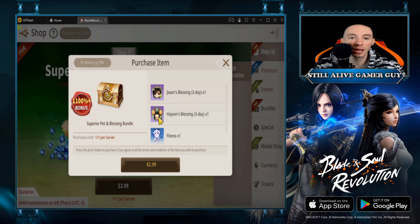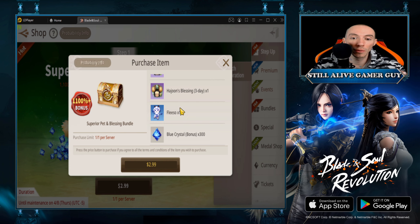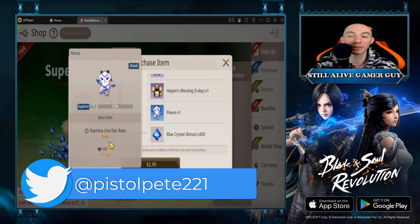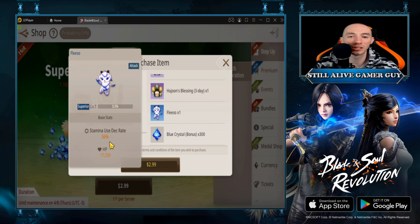Getting those three packs gives you a blessing for three days — more silver, more XP — and a pretty awesome pet. Pets are really important in this game because the stamina system hurts you so bad. The stamina is a game killer; you have to manage your battle stamina correctly or you're going to get left behind. One of the best ways to do that is through pets, because they have a stamina use decrease rate. This one is 56%, so you want the pet with the highest decrease rate to keep farming.